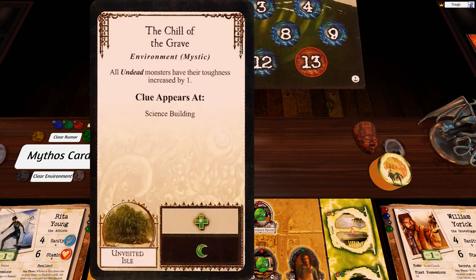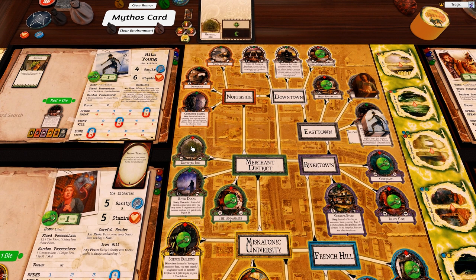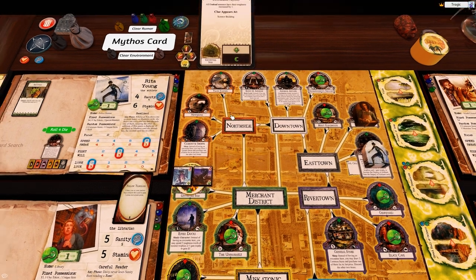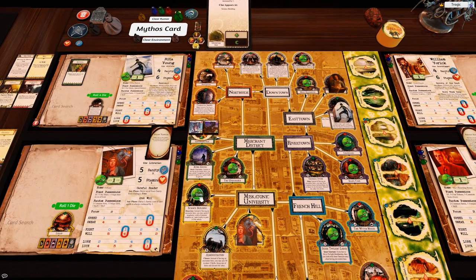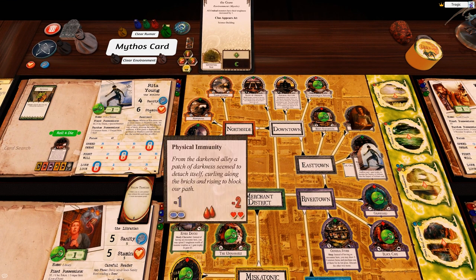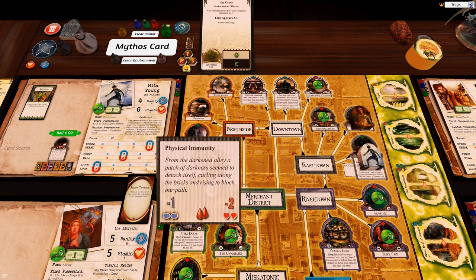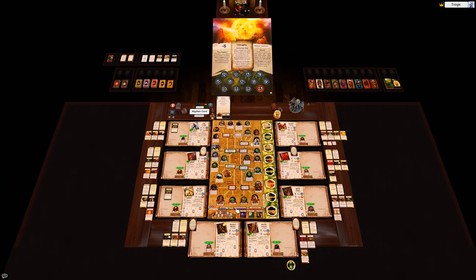Drawing the first mythos card — it's an environment, mystic type. The Unvisited Isle gets a card and two monsters are added. There are no moon and pluses. A clue appears at the Science Building. All undead monsters have their toughness increased by one. There is a monster spawn, which is a bit nasty. The mod's new hot keys are working as expected. We are ready to go — I'll see you guys next time!